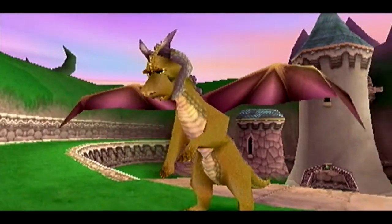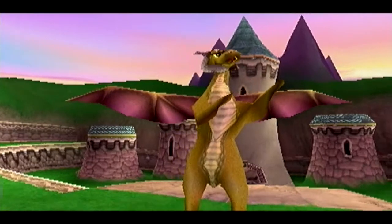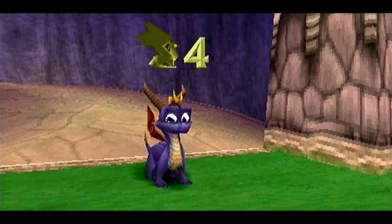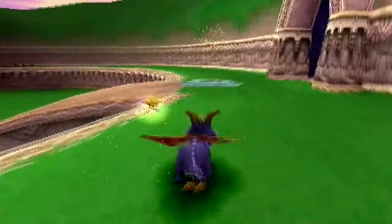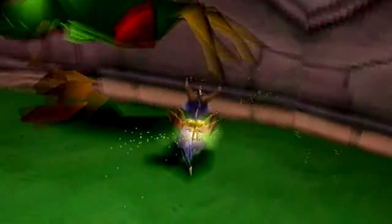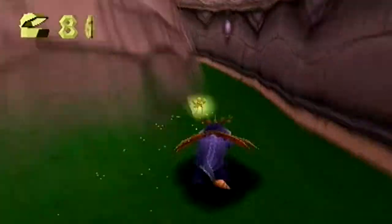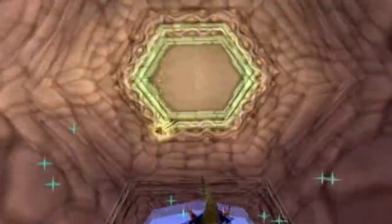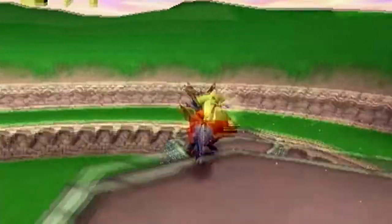Thomas says: 'Press the jump button twice to glide, and don't be afraid of falling from high mountain peaks.' I just realized you can probably hear a TV in the background — sorry about that. There are no gems over there. These big guys are only in this part of the game and are one of the only enemies that take more than one hit to kill, which I find strange because most enemies in this game take one hit.